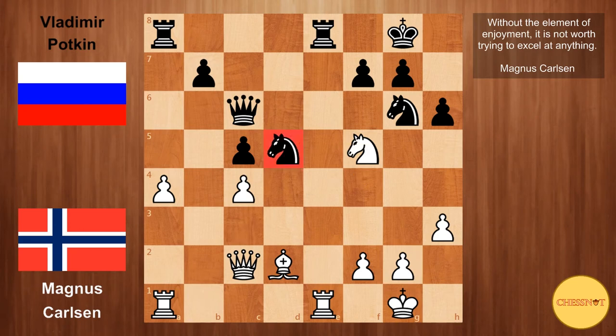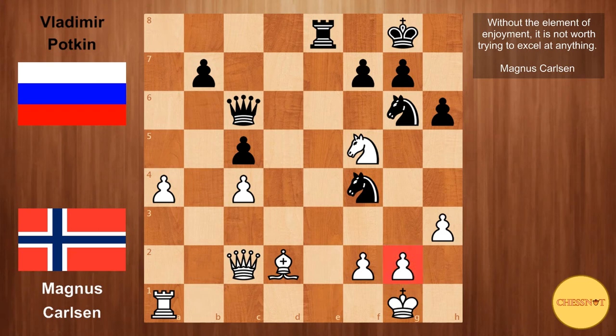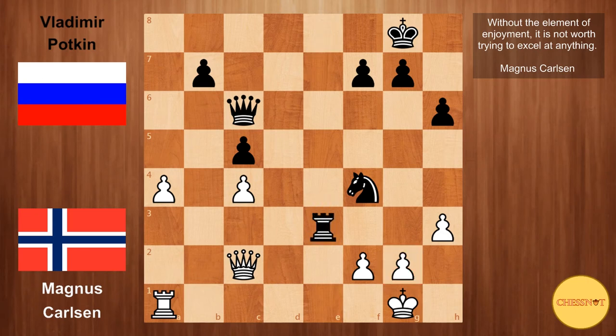C4 from Carlsen, attacking the knight but more importantly fixing this backward pawn on b7 — so black can never go b5 and this pawn on b7 could become a weakness. Nxf4, threatening mate on g2. Carlsen plays Rxe8, Rxe8, and mate is still threatened, so Carlsen eliminates the knight. We have Nxe3, protecting g2. The idea of removing the defender with Rxe3 doesn't work, because after fxe3, the queen protects the g2 pawn.